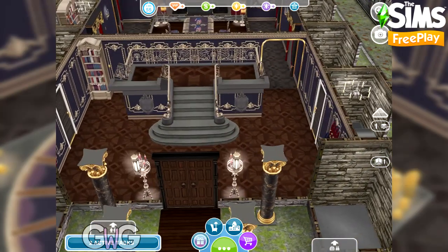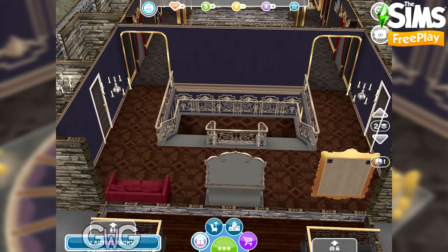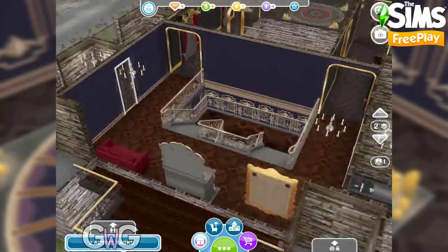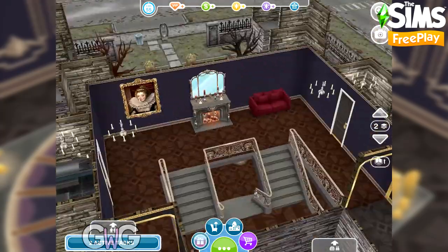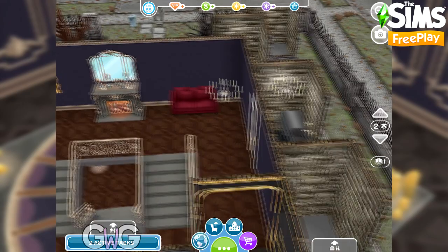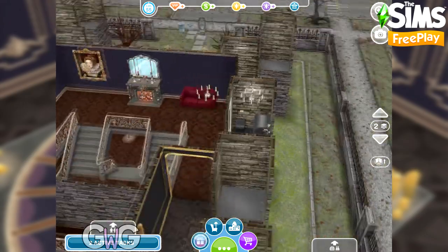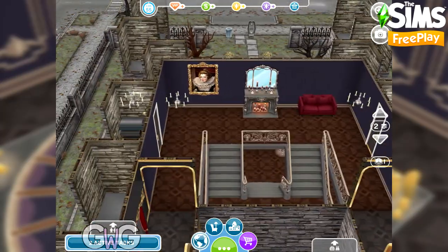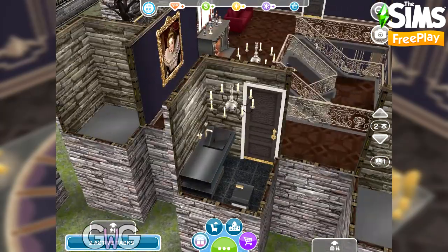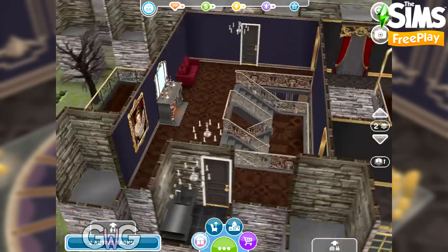I'm not going to show you the rest of the ground floor yet — we're going to head upstairs first, it will make sense. This is the next thing the guests will see. At the top of the stairs we've got that lovely fireplace, a place to sit, and a painting on the wall. I really wanted to put that painting above the staircase but it wouldn't let me place it there, which was a shame. We've got two other toilets up here, closer to the main function room.